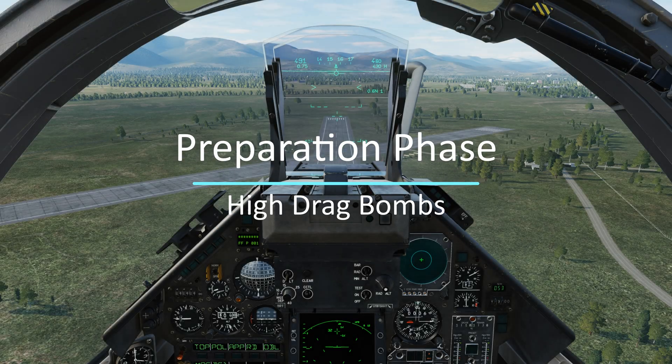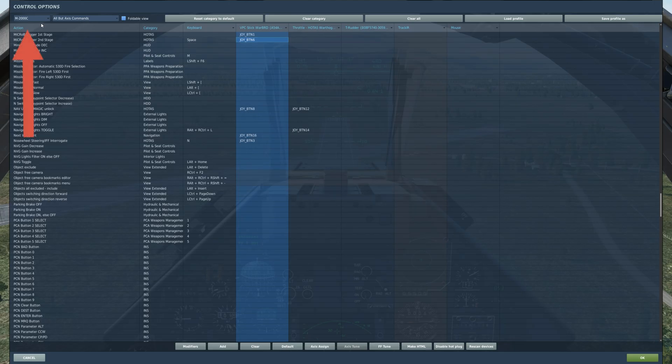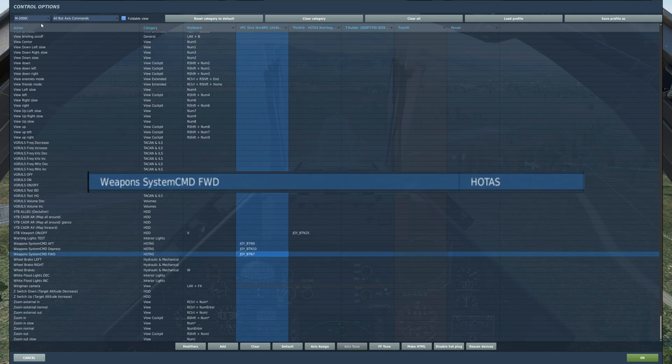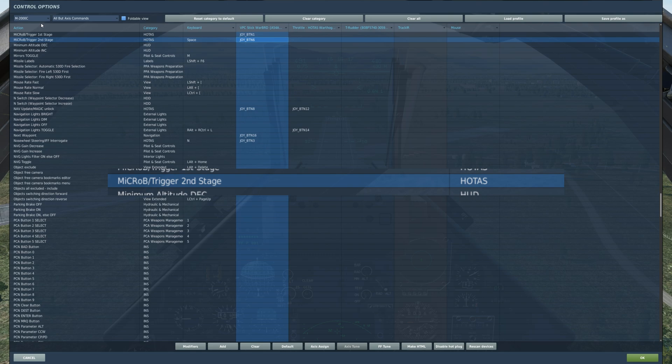Now we're in the preparation phase. Before we get started, we're going to look at the controls. Go to Adjust Controls and make sure you have Mirage 2000 selected. The first control is Weapon System Command Forward — this will bring up your CCIP bombing symbology in your HUD. Next is Micro Trigger 2nd Stage, which is the trigger that deploys all weapons for the Mirage 2000.